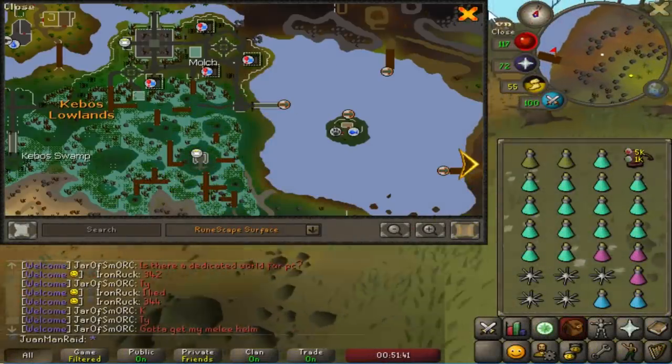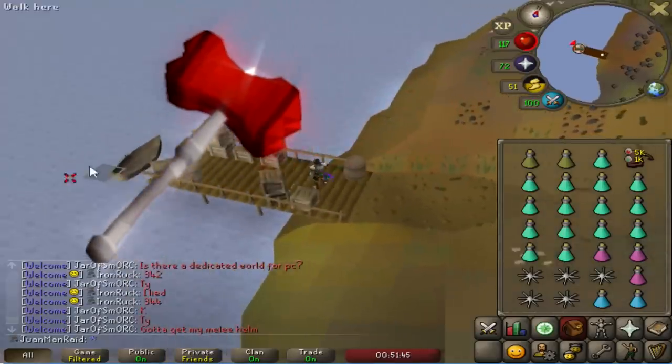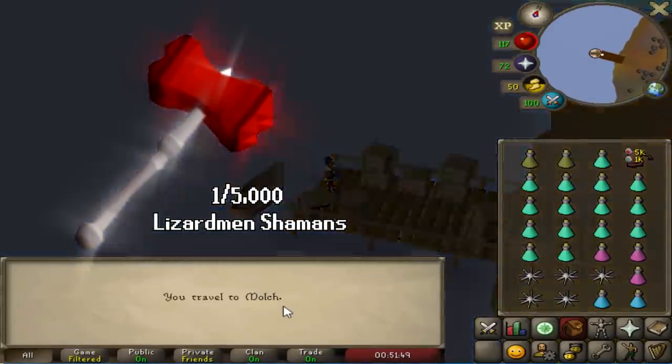In this episode, we start the Shaman grind full-time in search of the Dragon Warhammer, the 1 in 5,000 drop that you can get from a Lizardman Shaman.